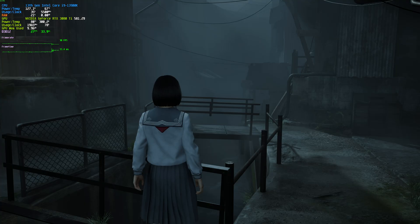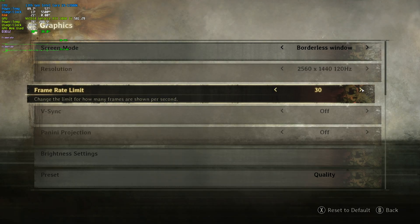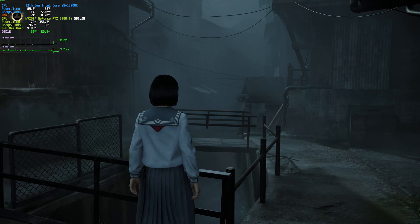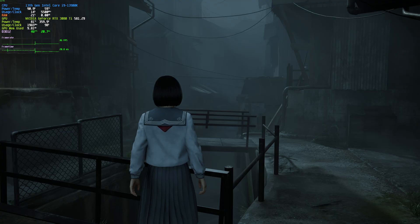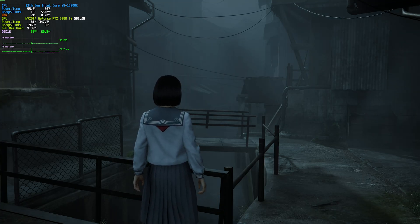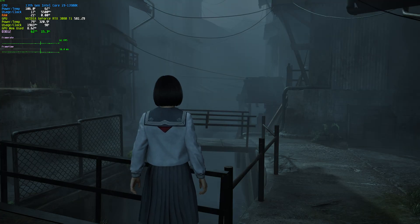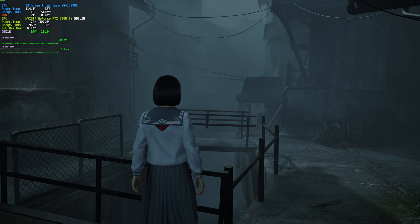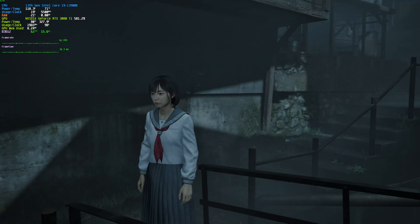If I change it to Quality, the frame rate drops to 30 — but note that whenever you change the preset, the frame rate limit changes as well. So, uncapping: Quality gives me around 45–47 FPS, Balanced moves me up to around 53, and Performance around 62. I'm not too sure why they've chosen these exact settings, but they have.